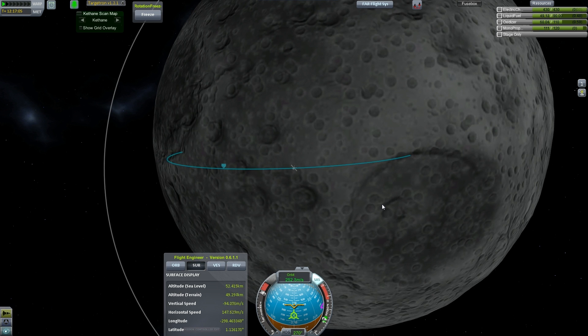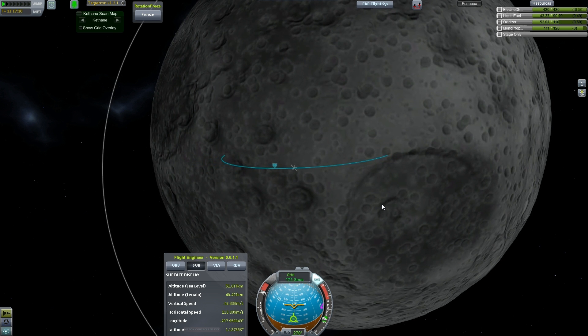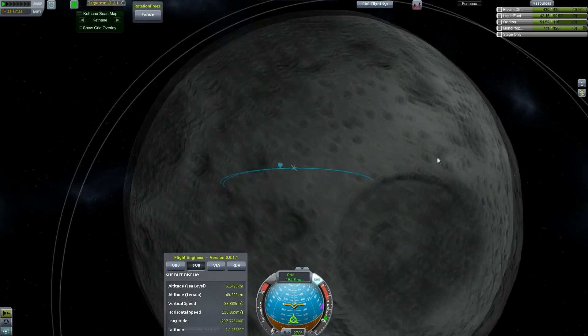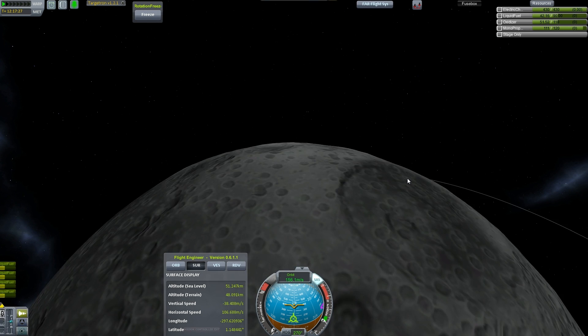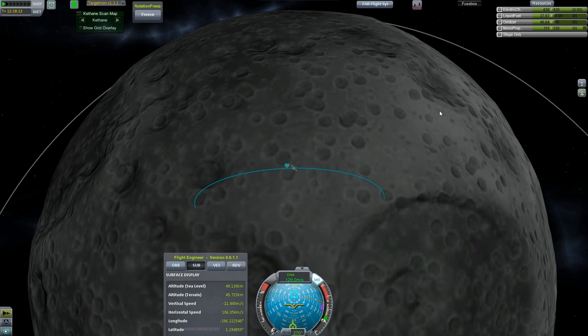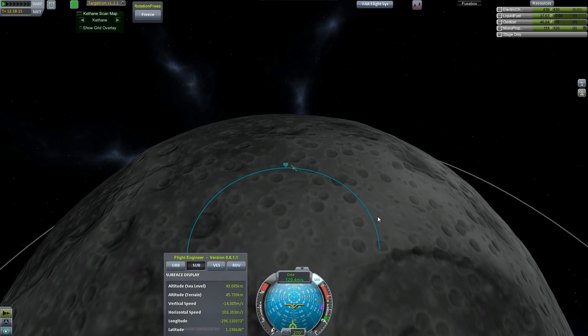It should slow us down significantly without changing our arc too very much. We're down to a halfway point in fuel. It seems to be working as planned — I think I like it. And shut it off. Still maybe being kind of concerned about the fuel — like maybe I didn't really plan this out. I just kind of eyeballed it: 'Oh sure, that'll be enough. Why wouldn't it be enough?' Let's wait some before we do this next burn.